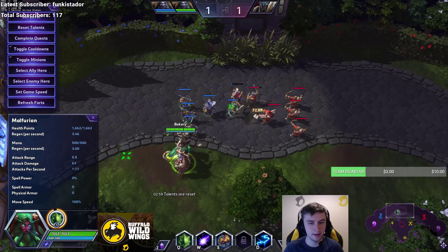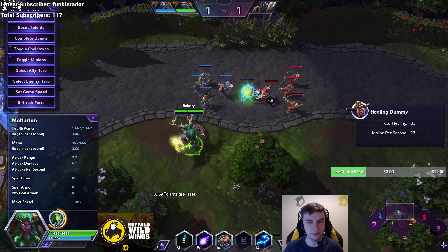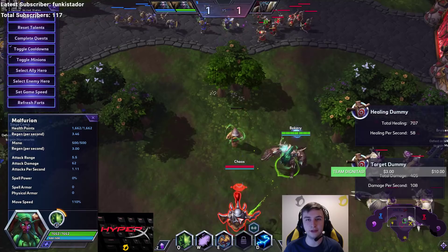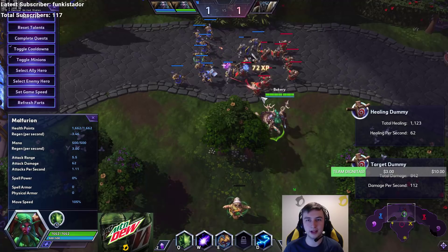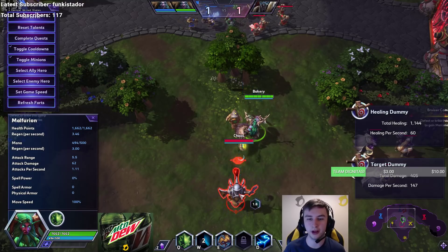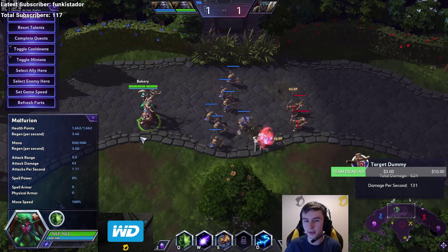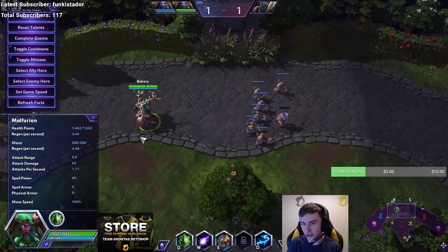It does not apply when you have minions. However, what does apply is the healing. So as you can see, when I start Moonfiring, you can see he's gaining HP from Moonfire. This is potentially something you'd want to look at for mercenary camps — like when you're pushing with the Shaman camp on Infernal Shrines, or when you're pushing with the Siege Giants. You'd want to have Regrowth on both of the Siege Giants as well.